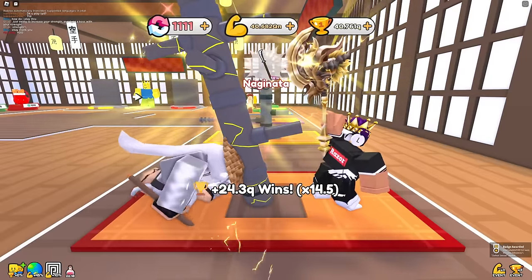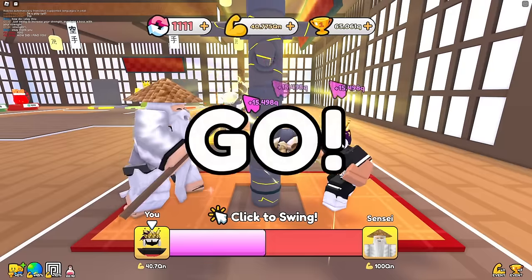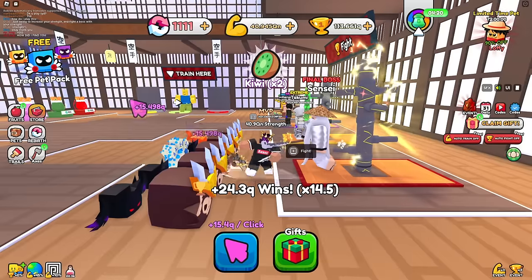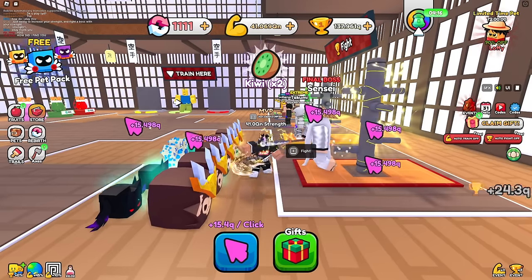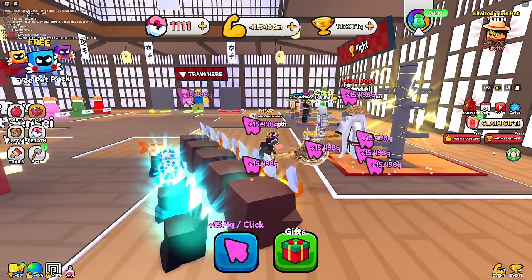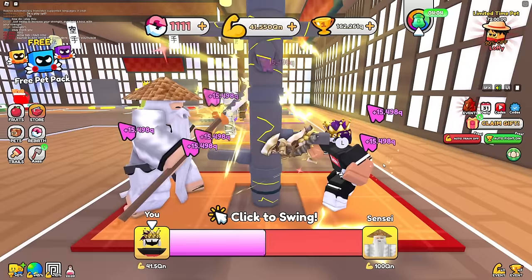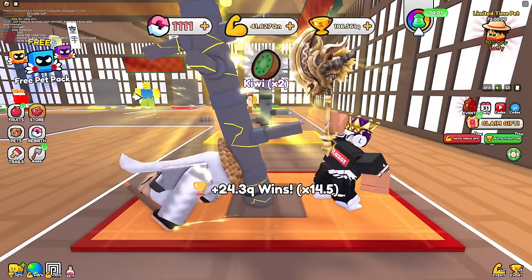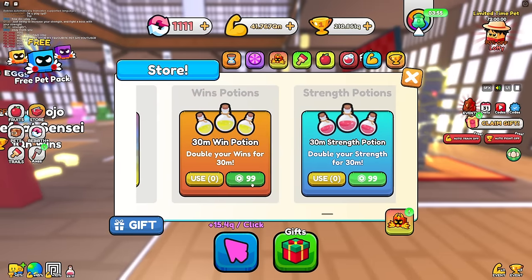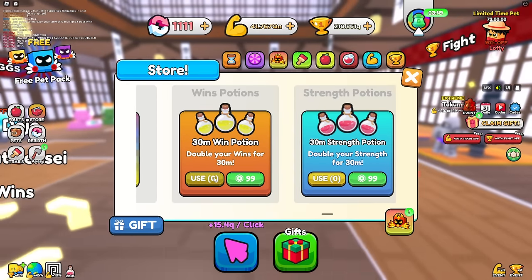I got one of his axes but I'm never using it because it's not that good. I'll auto fight sensei to get wins and tons of fruits - I just got ramen and kiwi. My fruits are still level one and they multiply by click, so I'll keep getting more. I can also get a 2x wins potion since I'm grinding wins to use on rebirth.